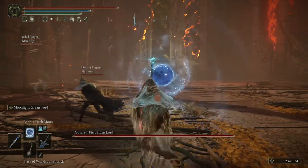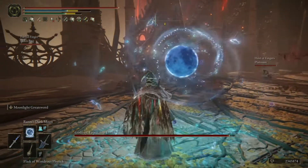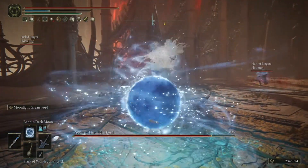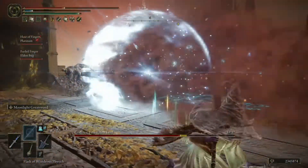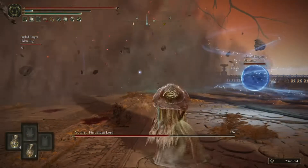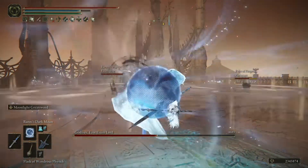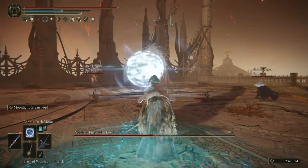On to the golden champion, Mr. Godfrey — or Hoarah Loux. This guy's one of my favorite bosses, and I'm not too proud of how much I spammed in this fight. I made a mistake here: I kept spamming the spell and that got me hit. With this build it's easy to spam, but always make sure you're watching the boss — if it's targeting you, don't spam. Make sure to dodge those attacks. What's cool here is you can cast the spell and dodge that slam at the same time. Really fun doing that.